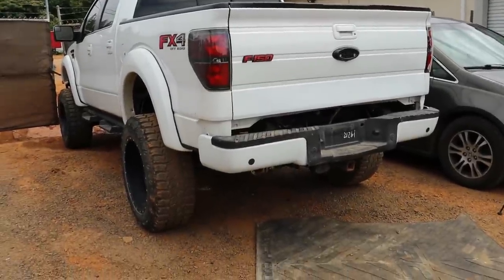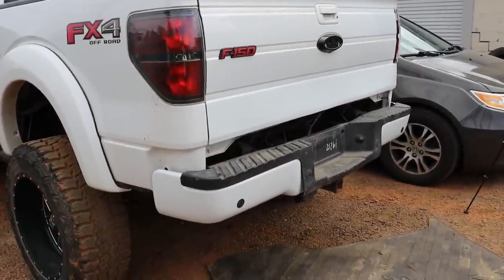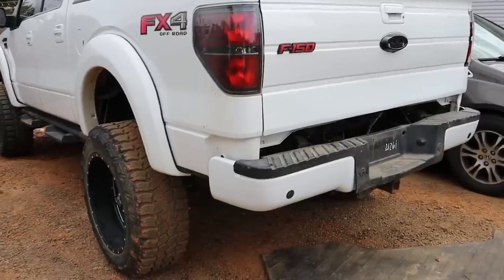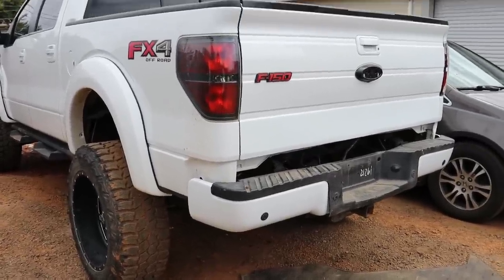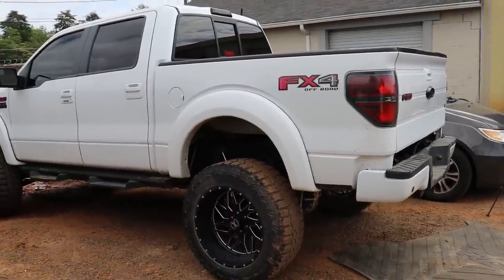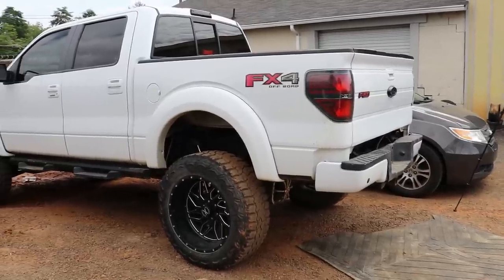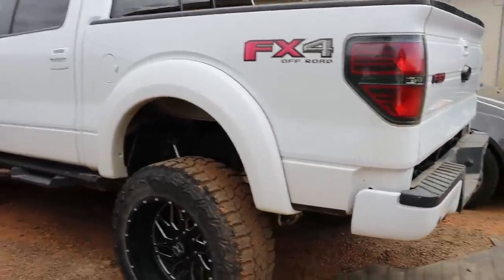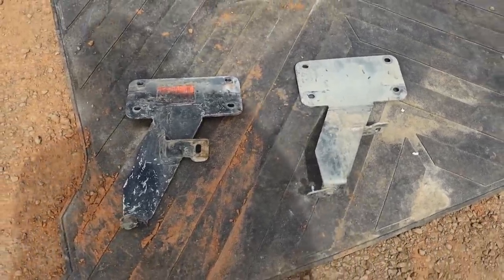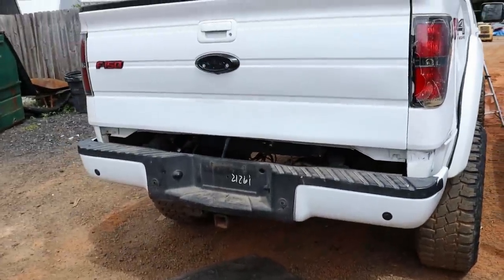Tailgate looks great, bumper color looks good. But man, it looks so bad being so much lower — that gap. I'm going to go ahead and check out our old bumper and see if we can salvage those spacer plates that lifted the bumper up. If we can get those bolted on, it's going to look so much better — because the entire bed was lifted up on those spacer blocks but the bumper wasn't. These are the brackets we need to lift up that rear bumper to make it match with our bed. Let's go ahead and get that installed. Hopefully it will solve our gap problem.